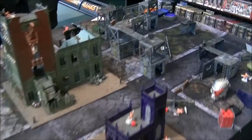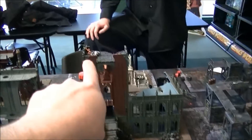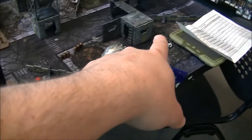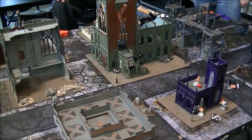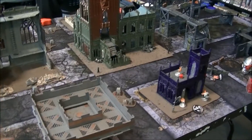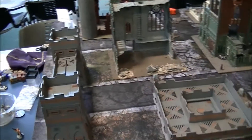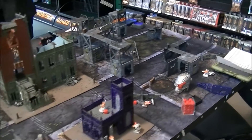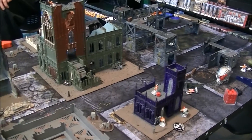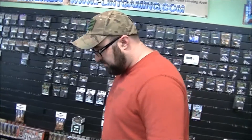Here we are at the end of turn six — we kind of lost track. Jeremy has four objectives: his Juve has two up top, one guy with one down here, and another running away, versus John's two. So four to two, Jeremy wins. This was a tutorial game for us, all about learning how to play. We're going to go through the experience phase since that's part of Adepticon, but we're skipping shopping and markets. Thanks for watching — we're really getting into Adepticon prep. Some of us are super pumped. See you later.